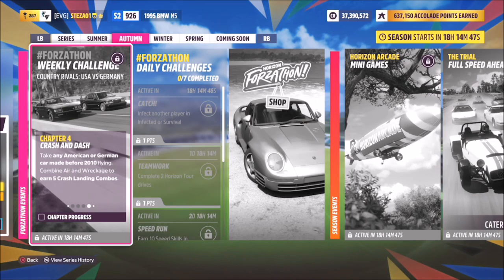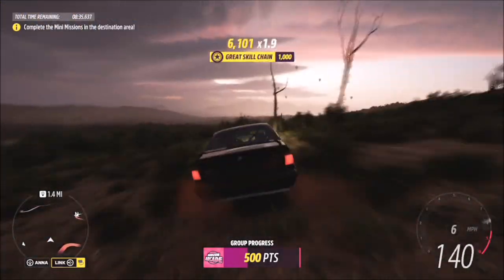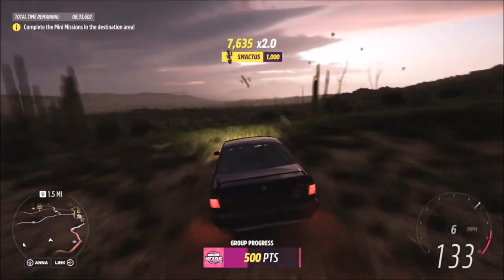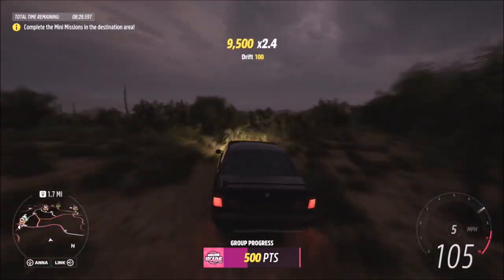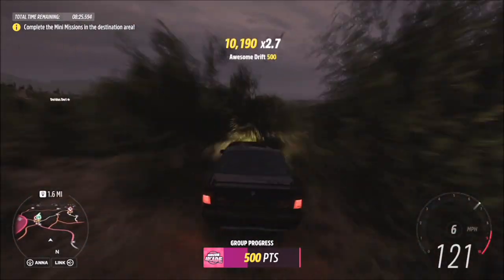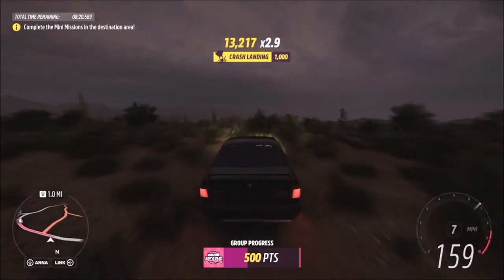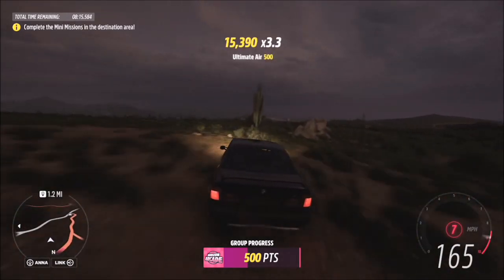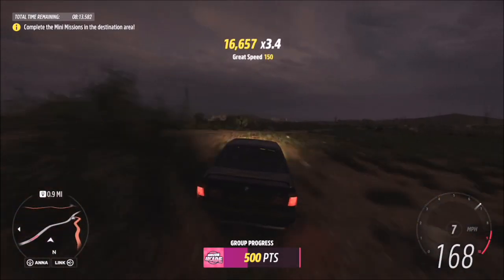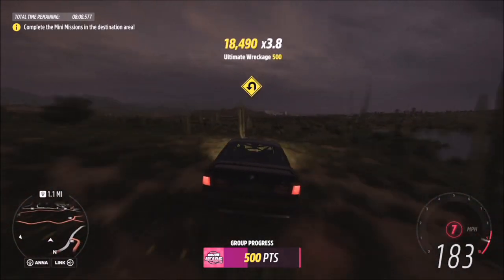The last challenge wants you to get five crash landing combos, which is an air skill followed by a wreckage skill. To do this you have to get the air skill first and then the wreckage skill — so hit a jump and then crash into something. I was around the airfield at the main Horizon Festival area where there are lots of jumps and lots of cacti to smash into. When you smash a cactus you get the smack skill, which is also a wreckage skill.